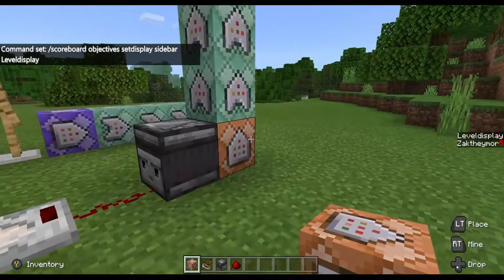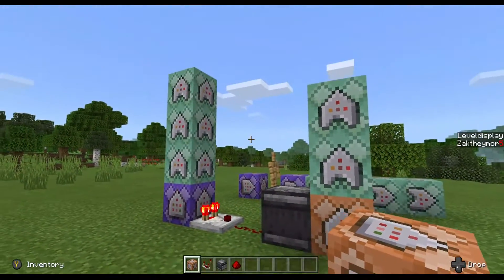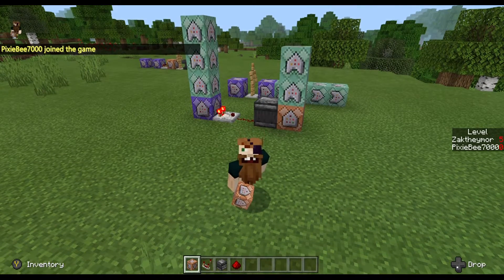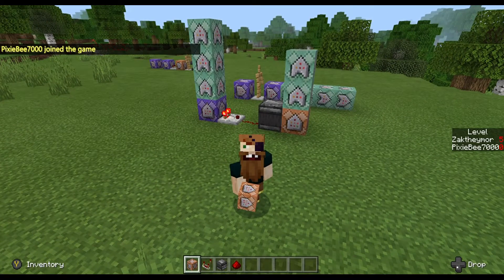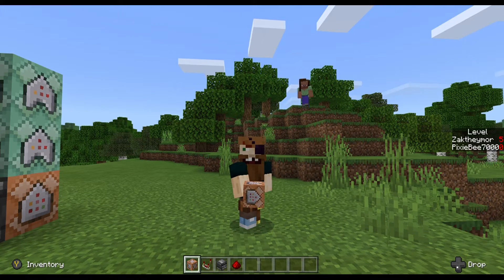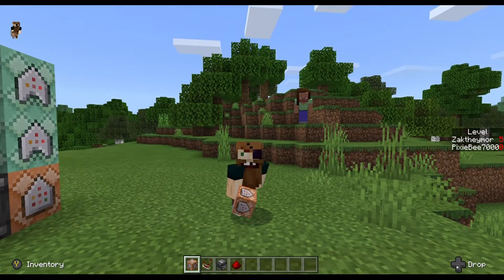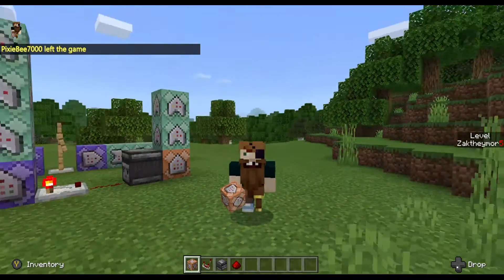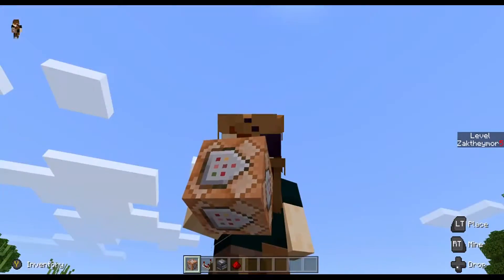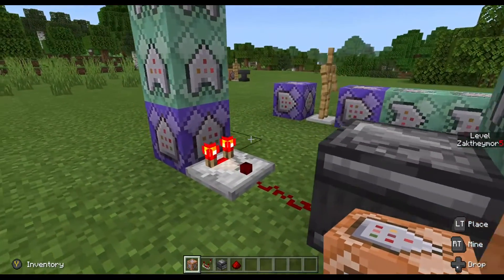I have a lovely assistant joining so we can see how this actually works. As you can see, Pixie B 7000 has joined — it automatically updated, added the name to the level and to the display with zero. And then once they leave, the player offline disappears, automatically updating itself using this system.